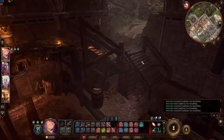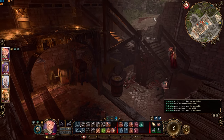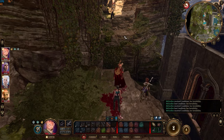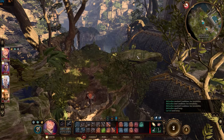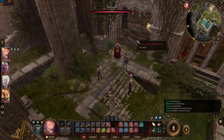You will need to fight the Kobolds in this area, but they won't put up much of a fight. This path will take you to the upper part of the monastery. Destroy the barricade to go in.